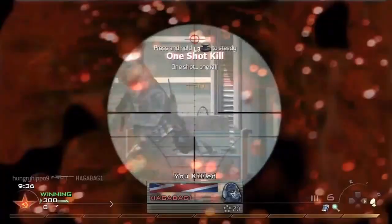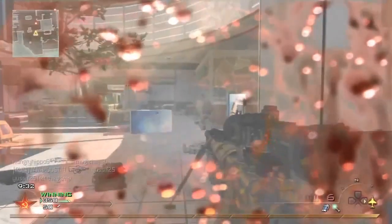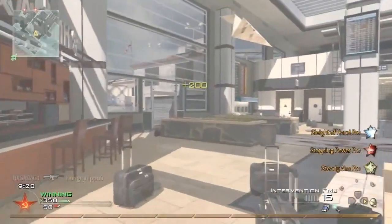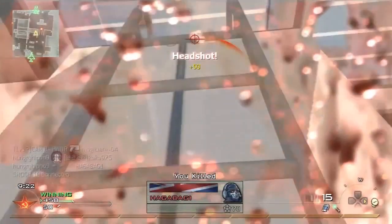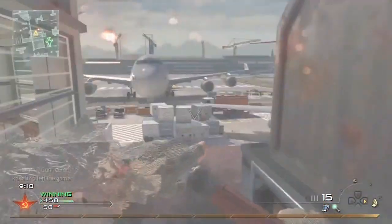Let's just hope we don't get maps like Karachi, Rundown, and Wasteland — or Rundown, Wasteland, and Estate — because those are probably the worst ones from Modern Warfare 2. Even though they are legendary maps in their own right, those three maps are probably the worst combination we could have for the Modern Warfare 3 beta.